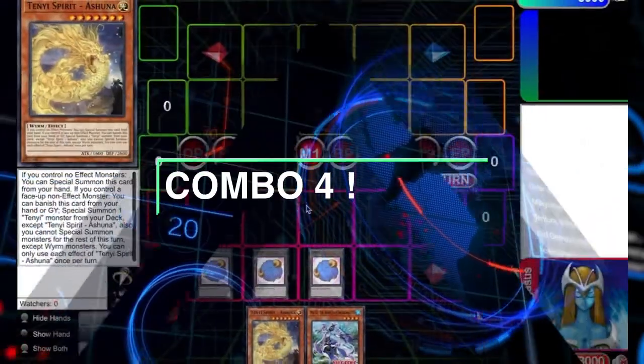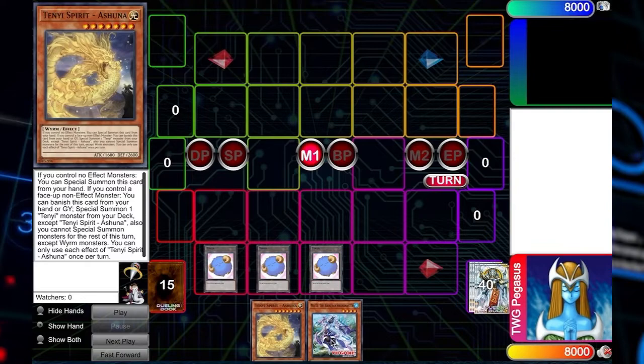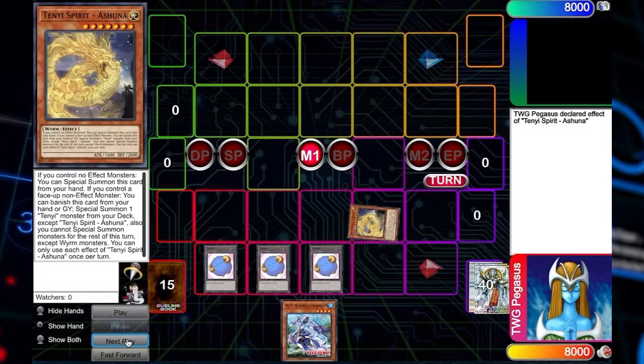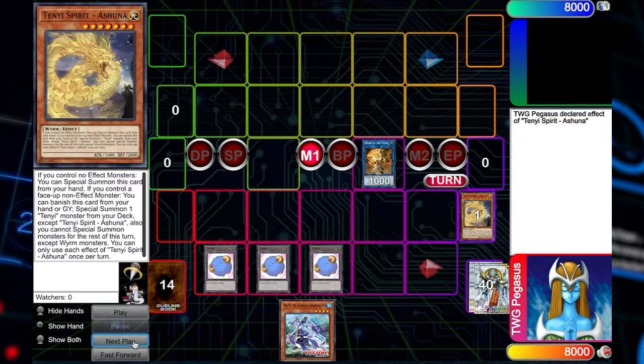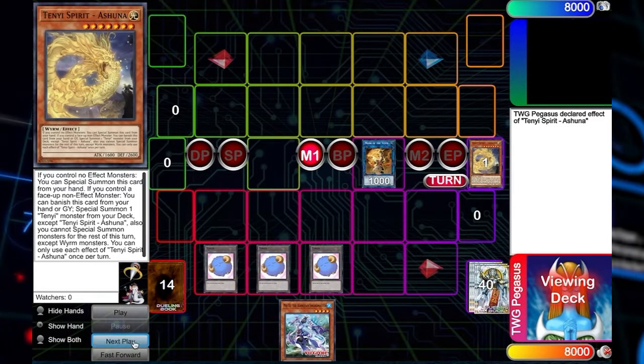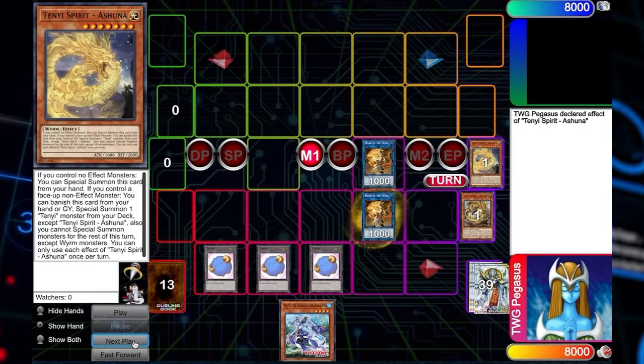Sometimes you're not going to open the most pristine hand with all of the archetype cards. Let's say you do open one engine card — we'll use Moje to help clarify. Special summoning the Ashuna is usually the first play. Say these two are the only cards in your hand. And then from there, you go into the Monk of Tenyi. And then from there, you banish the Ashuna to be able to special summon out Adhara from the deck. From there, you actually go into another Monk of Tenyi, which is why I feel you actually do have to have two — I could see three, but I feel like two is the correct number.